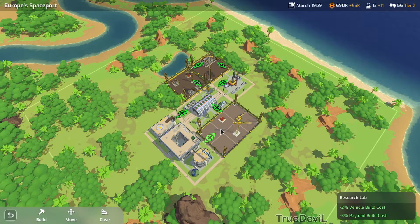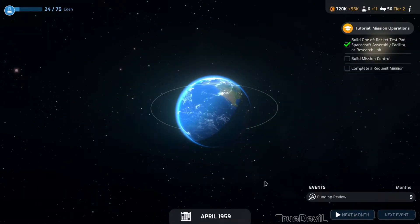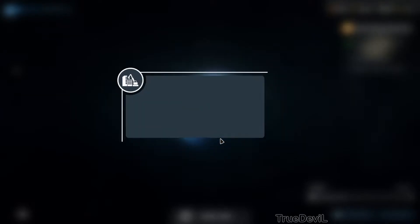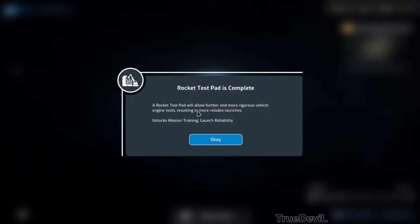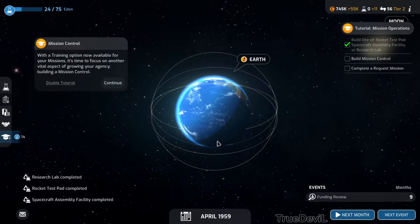We're still building, so let's go to next month. The technology hub of your space agency, the research lab, can greatly improve scientific yield for missions and unlocks mission training. Science spacecraft assembly facility is complete - it provides a clean room environment to aid in the development of complex mission payloads.